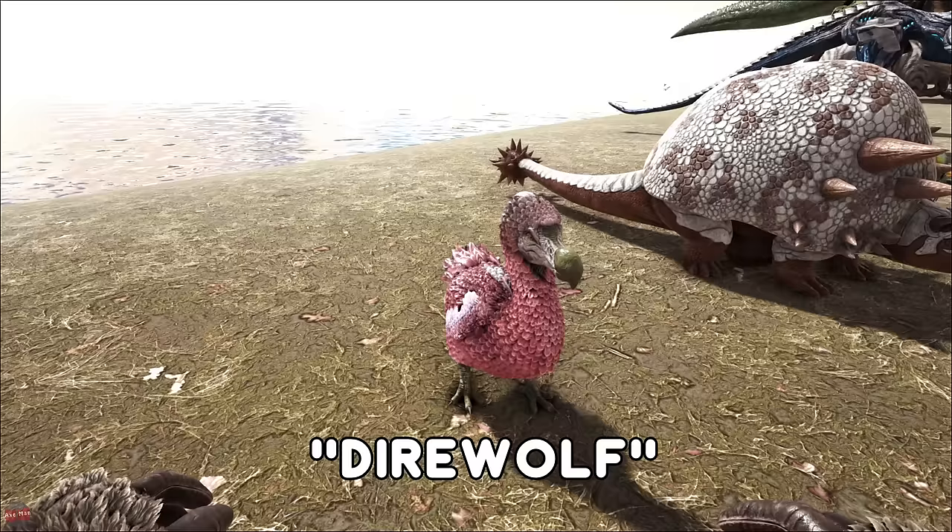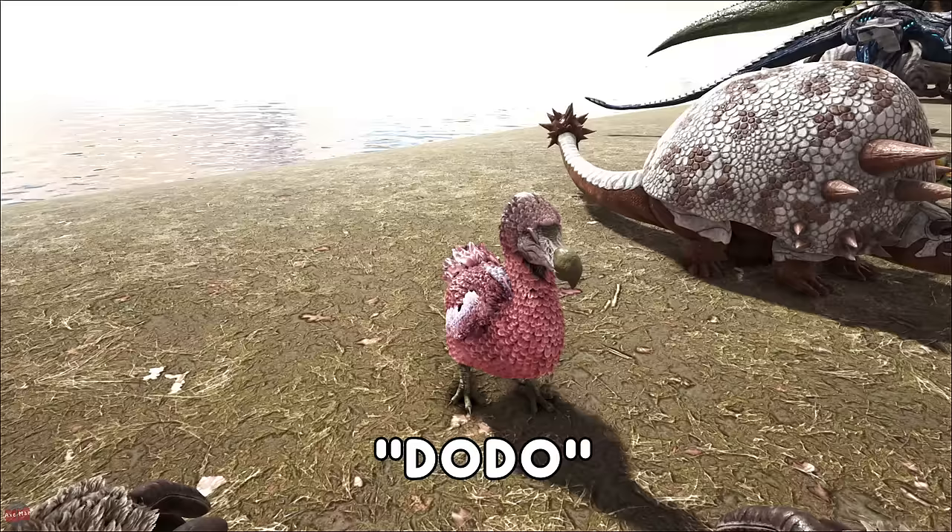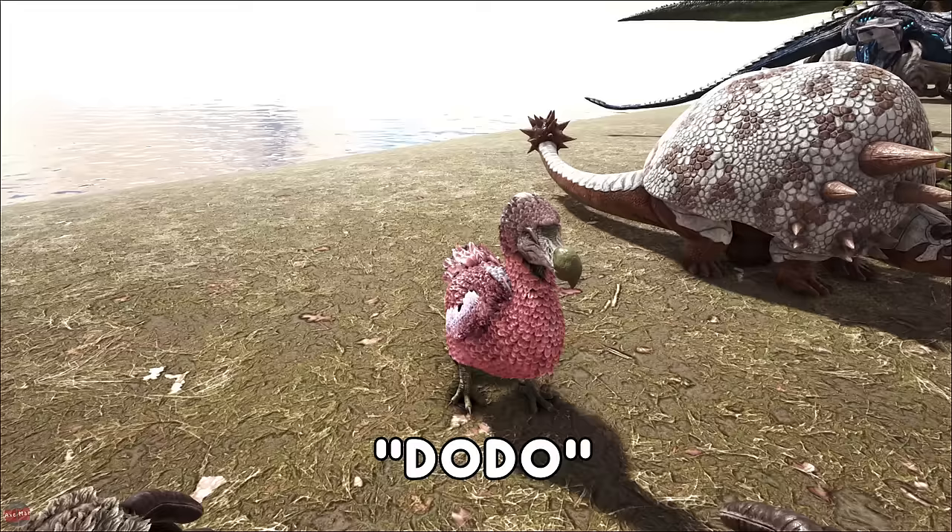The Dodo — everyone's favorite creature in Ark, a very beginner creature. They knock around on the beaches. You can use them to harvest your meat and your hide very early on. They do poop a lot of eggs out, so if you're in need of some eggs you can tame a bunch of these. You can literally knock them out with your fist and shove a berry in and it's all good.